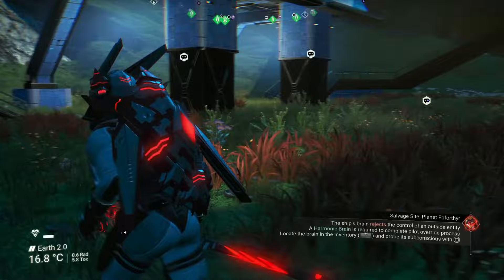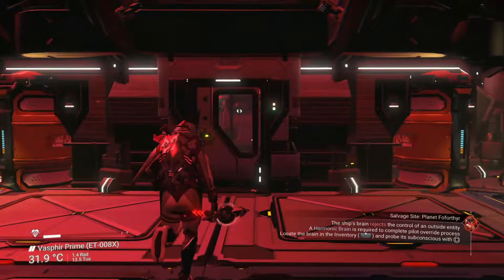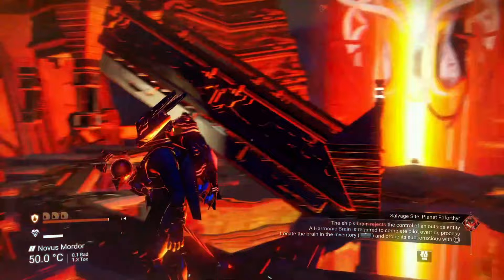Two of these bases happen to be in the 10th galaxy, Ecentham, which is also known as the Paradise Galaxy. If you haven't been there before, don't worry — I have a video showing you the fastest way to get there and it won't take you long at all. One of the quickest ways would be to check out the featured bases visible at the portal on the anomaly, as sometimes they happen to be in Ecentham and you can warp straight there. I'll leave a link to that video in the description below as well, just in case.